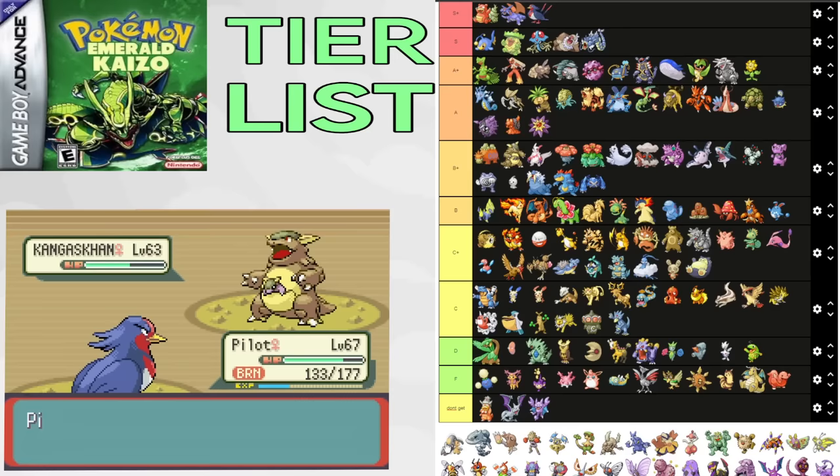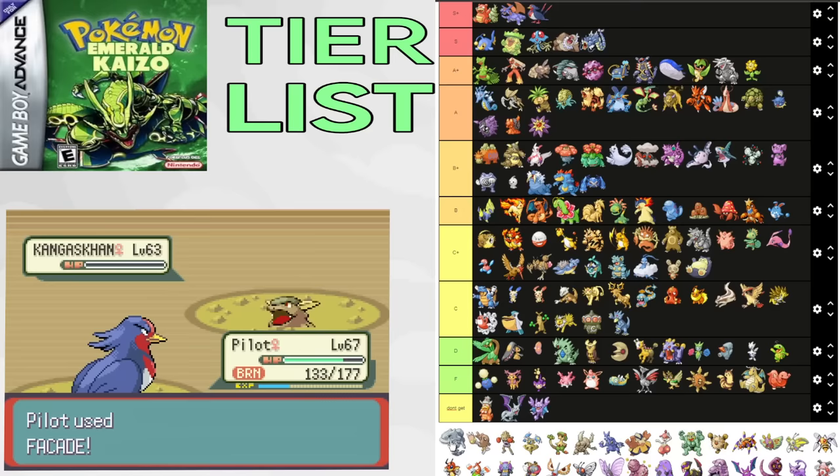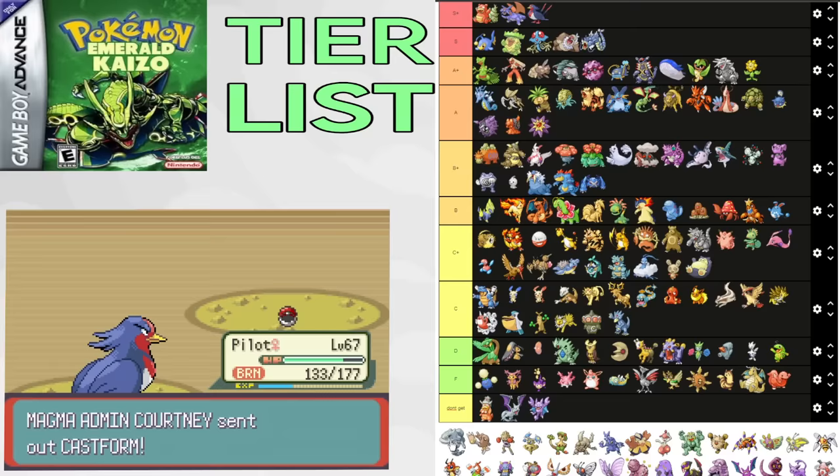Steelix is very solid for mid-game — great for Norman, Winona, and Hideouts, and a fantastic pivot on Tate and Liza. Builds the physical wall role very well. Onix is also pretty decent early on. Steelix also takes booms very well. A+.